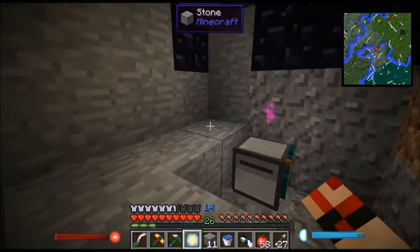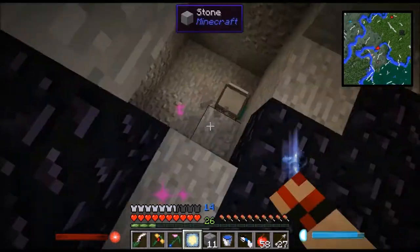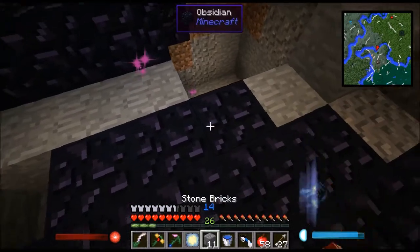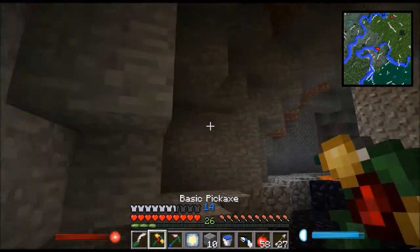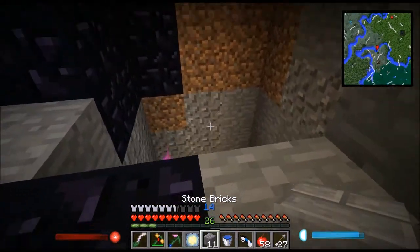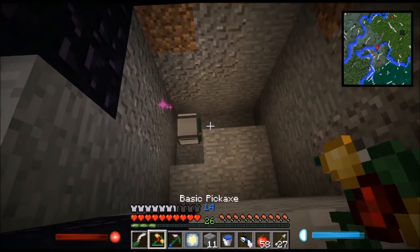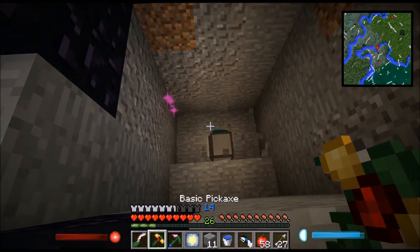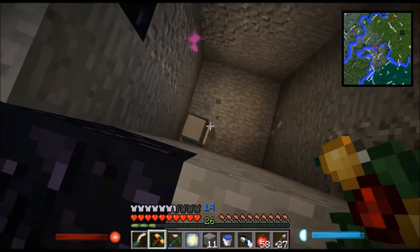The nice thing about excavate is that when his inventory is full, he will go back up to where you started. So if I place a chest right there, he would actually dump all his stuff into that chest, which is very useful so you won't lose any items. Those are basically the two built-in mining programs.